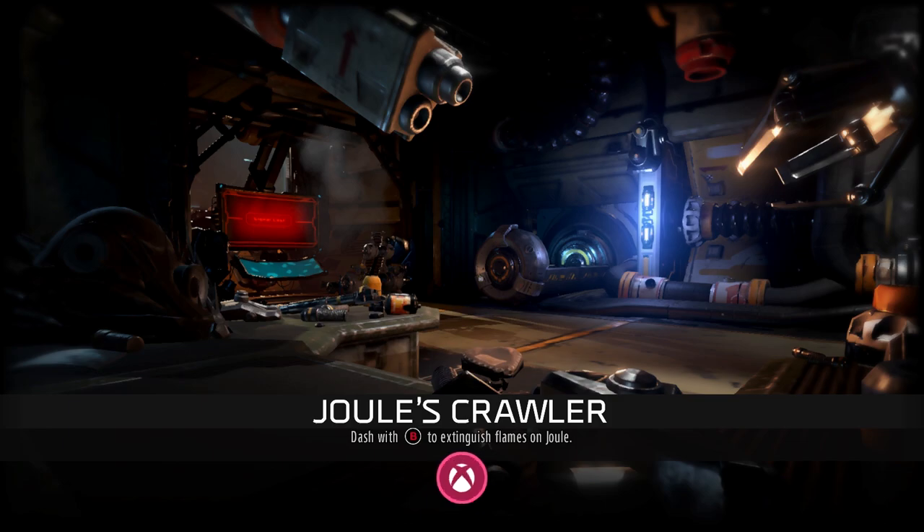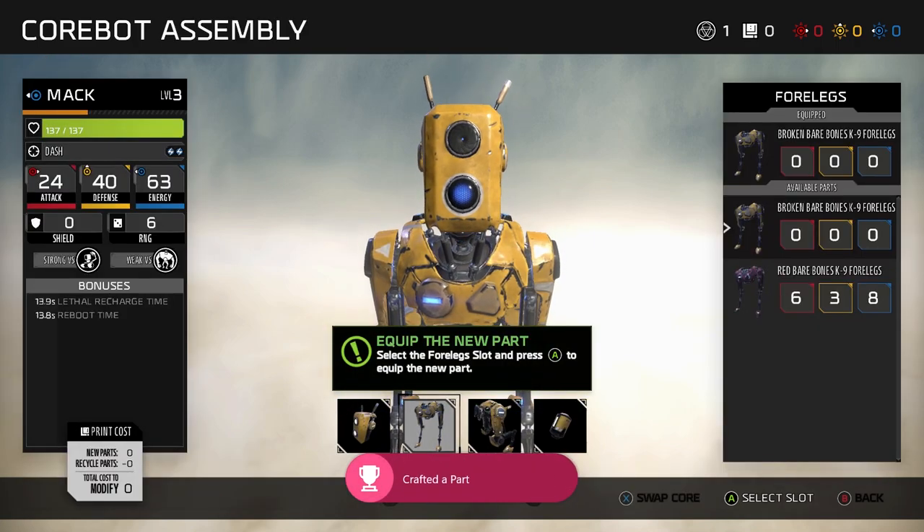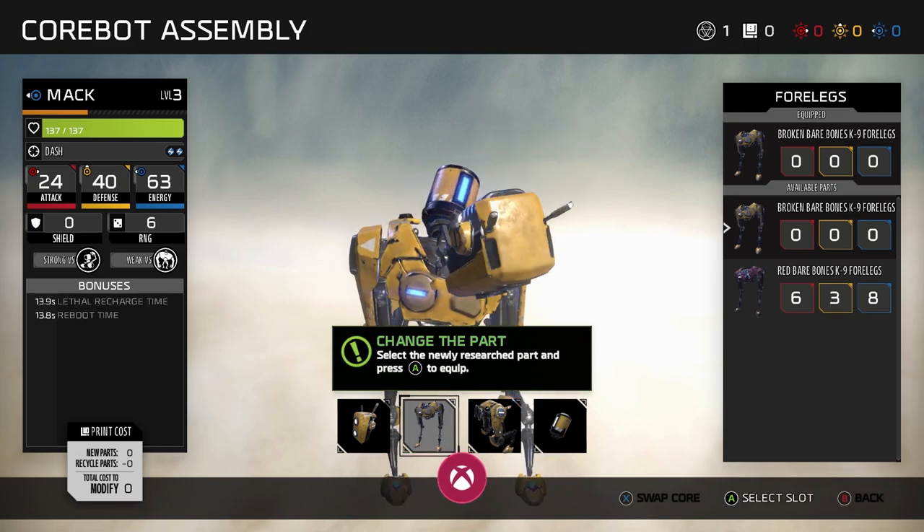Basically, once you complete the beginning chapter, you'll get an achievement, and once you're back in your bunker and follow the instructions on how to craft a part for your pup, you'll also get an achievement. And there you have it — 140 achievement score in 30 minutes for free.